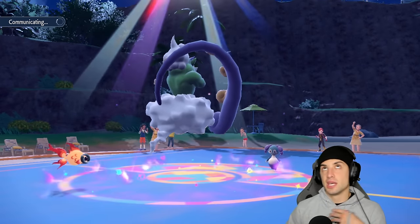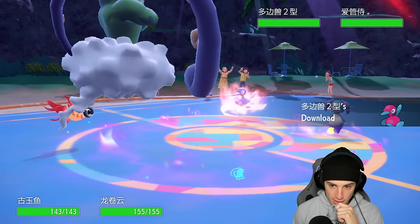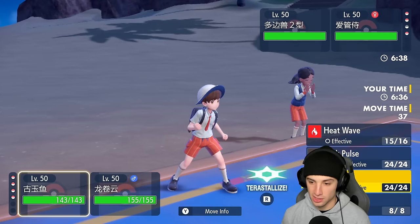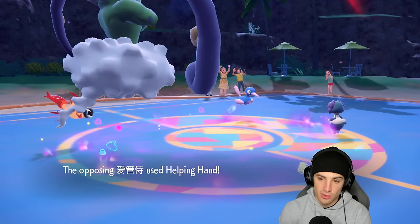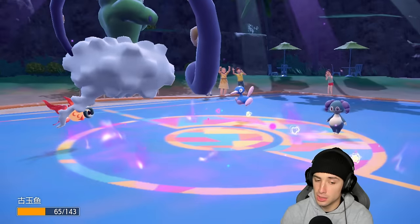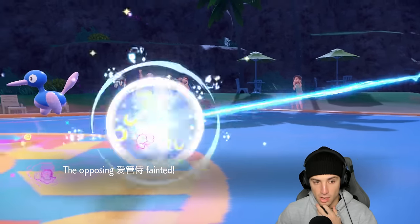We didn't set up a tailwind which isn't too bad. Porygon2 comes out. I think we just start wasting out these Trick Room turns. I'll go Bleakwind Storm and they go Helping Hand into Porygon2. Tera Blast coming — it does a nice chunk, not more than I thought. Bleakwind Storm KOs Indeedy. Now Iron Crown comes out here.